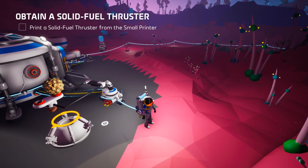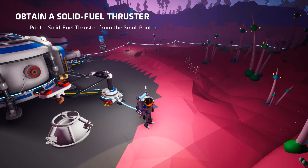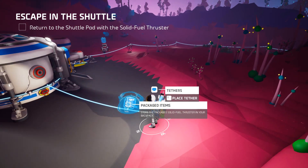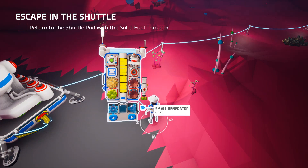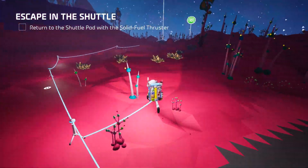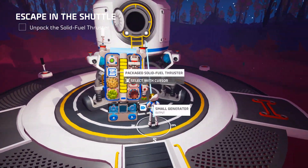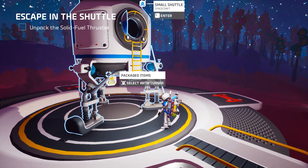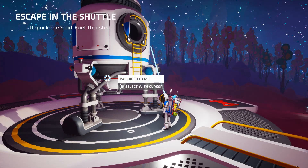Do you even print, bro? Hopefully it dings when it's done. Nope, no ding, just pointing. Let's take this with us just in case. Let's set this smelting for now, so if I need another one I could come back. Now I need to unpack it. Hold E to unpack. Hey, it worked!